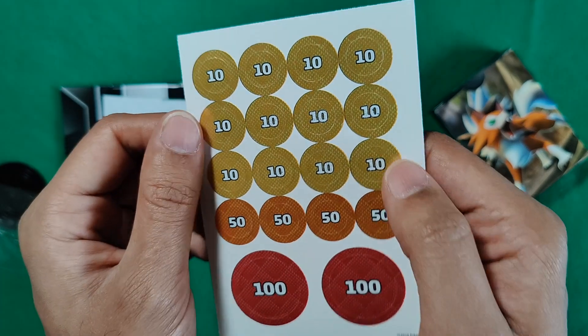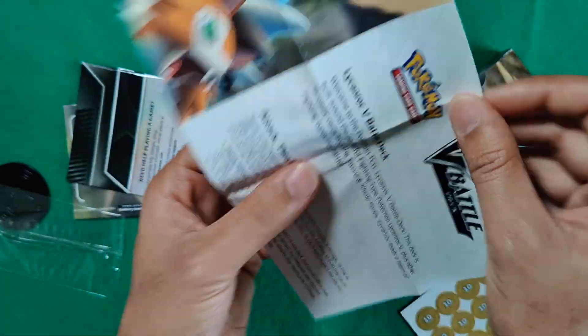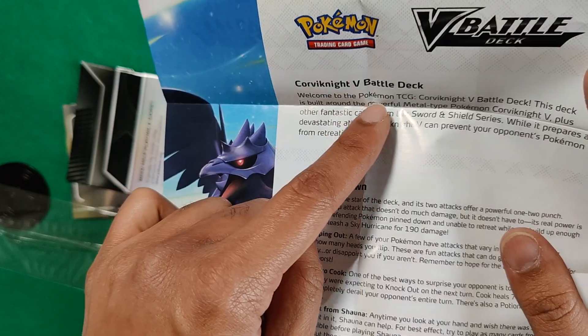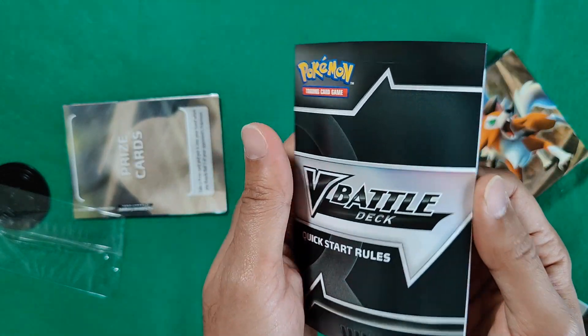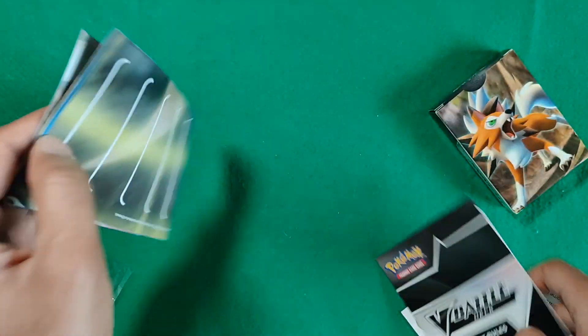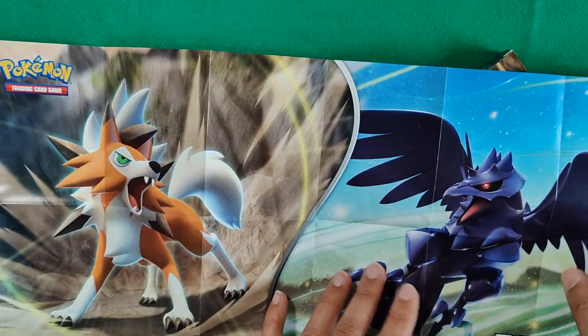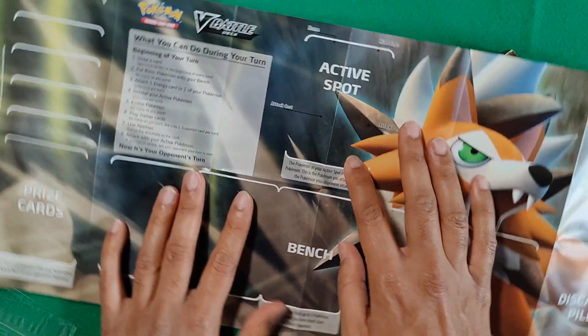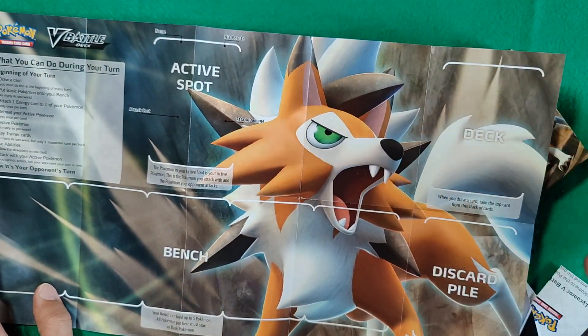And then you've got some damage counters, which is cool — you place these on your Pokemon as they're getting damaged. This is a little explanation of the Lycanroc battle deck and how it contrasts with the Quaxly V-Knight battle deck, so read through this if you want to see what the other decks are. And then you've got a quick start rules guide that helps you get acquainted with the game. Then this is the playmat you get. So this is your active spot, this is your bench, this is where your prize cards go, and then your discard pile and main deck.